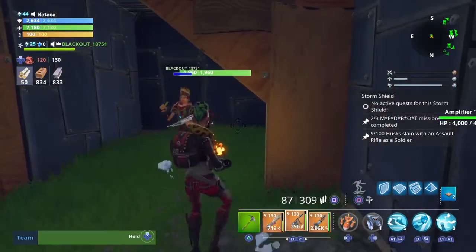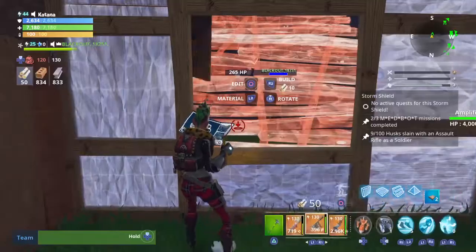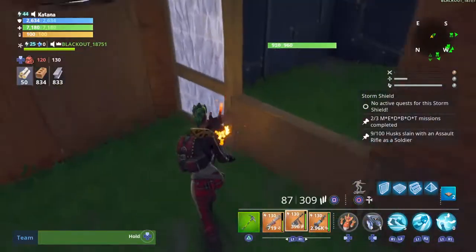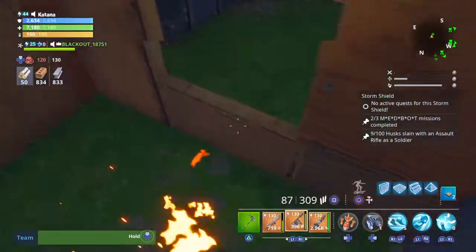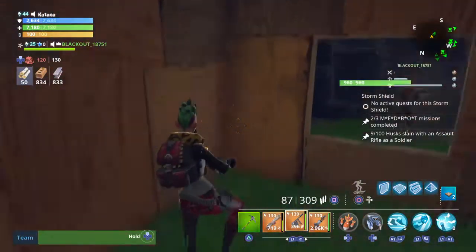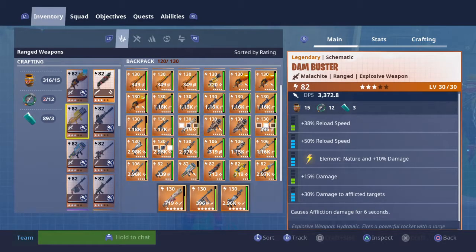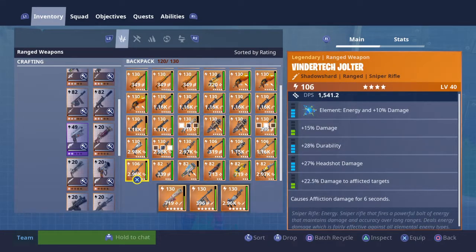Wait, how much Sturdy do you have? I have Malachi if you need that. Nah, I don't have Sturdy — I only have two Sturdy, it's a big oof. I can come back to you when I get some more Sturdy and craft you some. Do you have any damn busters in your inventory? No, not right now.